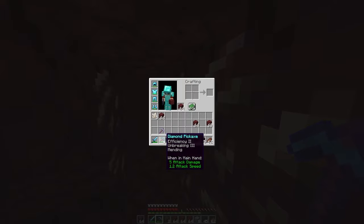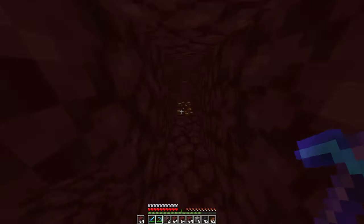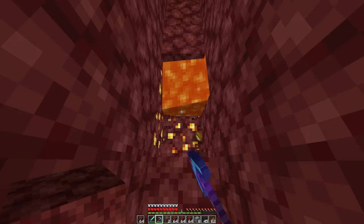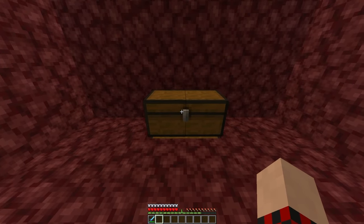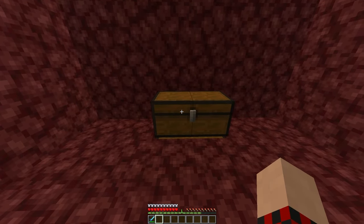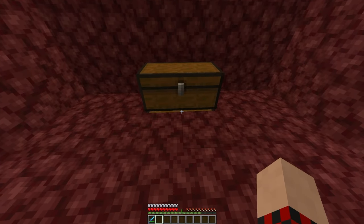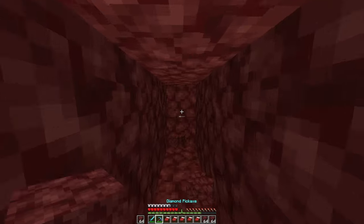One of the biggest concerns while strip mining is pickaxe durability, but if you have unbreaking and mending there are plenty of ores and even gold nuggets you'll find that also repair your pickaxe. Bed mining is one of the most common ways to look for ancient debris — it's cheaper on materials and still yields a good amount. You're going to need at least a diamond pickaxe, a set of iron armor, a bunch of building blocks, a food source, and of course a lot of beds.